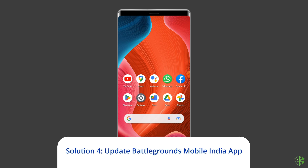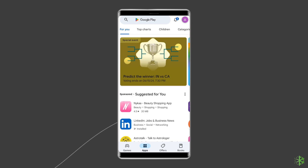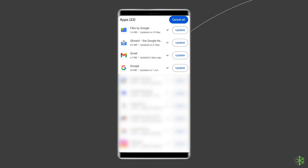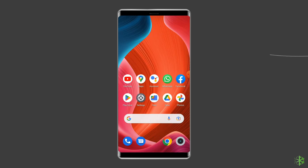Solution 4: Update the Battlegrounds Mobile India app. Outdated game versions generally have compatibility issues leading to the BGMI Server is Busy Restrict Area error. Make sure to use the latest game version. Open the Google Play Store, click on the profile icon and select Manage Apps and Devices. Under the Updates section, find Battlegrounds Mobile India and check for any available updates. If found, tap the Update button. Once updated, open the BGMI app to check if the problem is resolved.